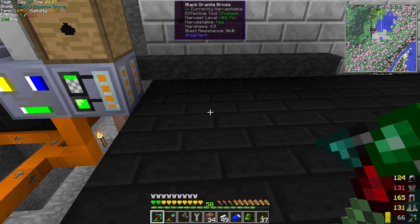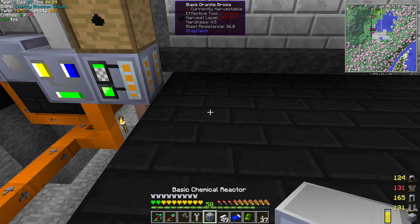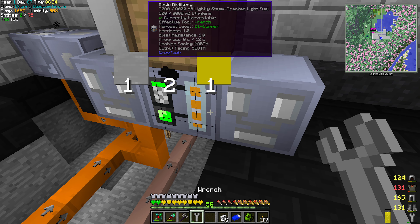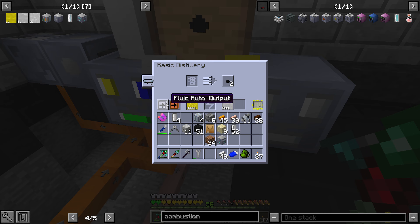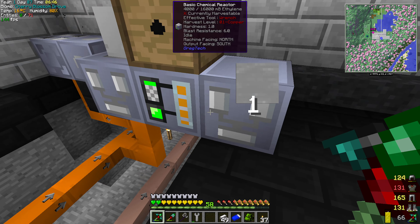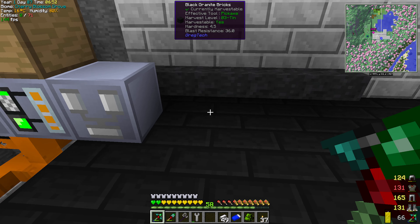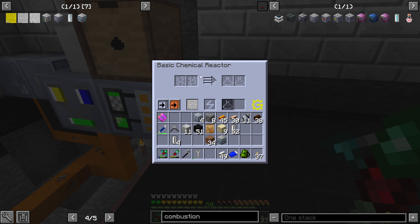We need to mix ethylene and oxygen into this now. We're going to put this down here, have it go this direction into here, and then put this in — there's not a lot, so you should be fine. Here's your ethylene — let's open this up for fluid output. There you go. This should bring up your ethylene. Awesome.